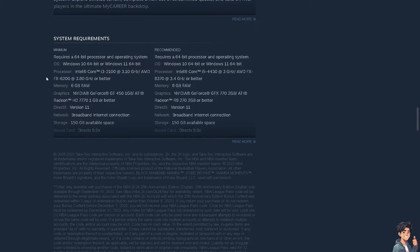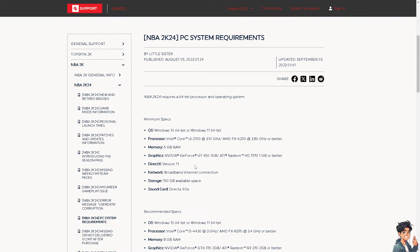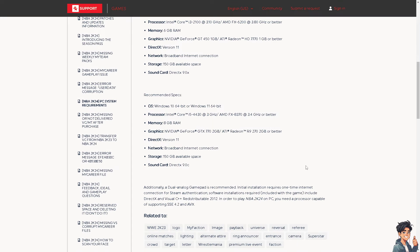I suggest you go to your Steam account and check for the minimum requirements there. If you don't have a Steam account, you can go to the 2K support page where they list the PC system requirements. Just check if your PC can handle all these hardware requirements.